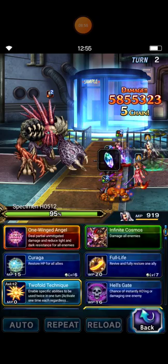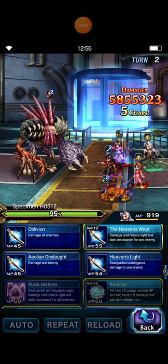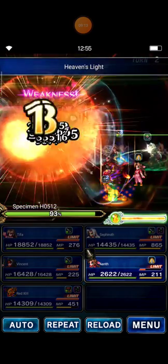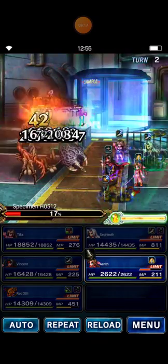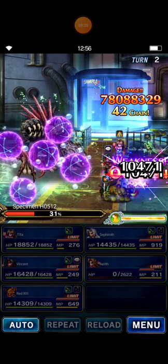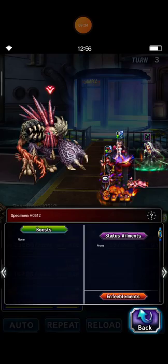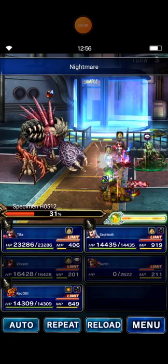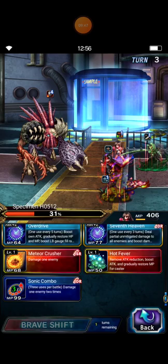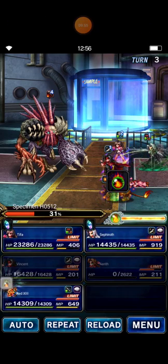Quincy uses Giga Dump. I cast Diffen Swipe. Almost! I reached Mirage. This turn I must beat Specimen 80512. I use Sonic Combo, chaining with Heavenweb, and Red 13 casts default Odin. That finishes the fight!